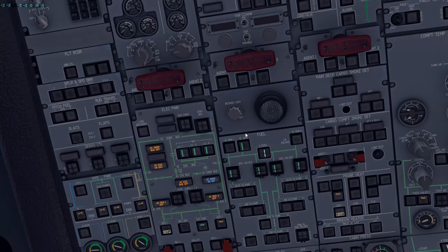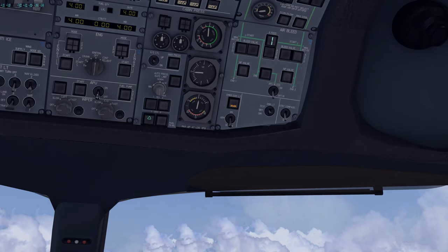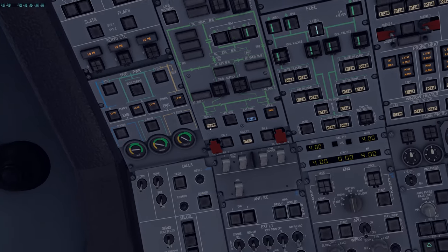Now select external power ON and the aircraft comes to life. With AC power connected, do the standby generator test — required if flying ETOPS routes over oceanic areas. Verify we're electrically supplied, APU switch is OFF, and BAT flow valves are extinguished. Contact ground before pressurizing hydraulics.